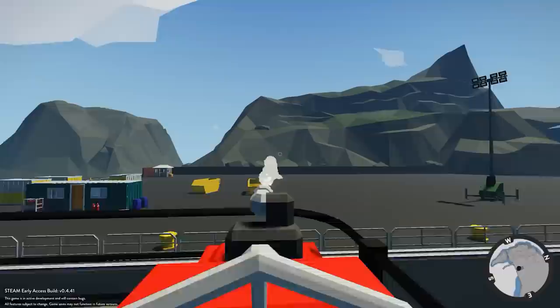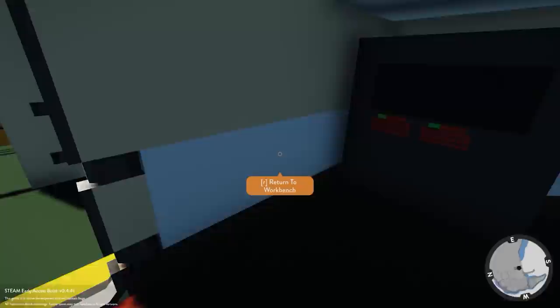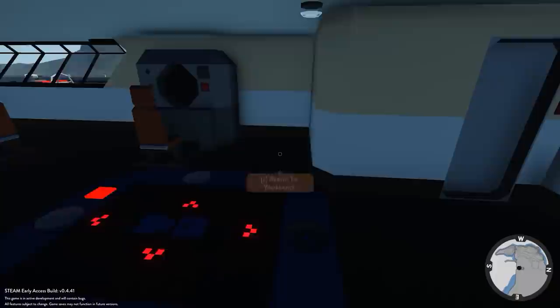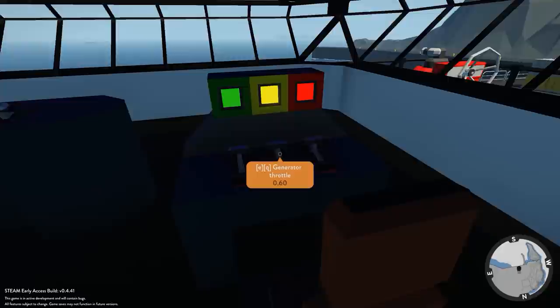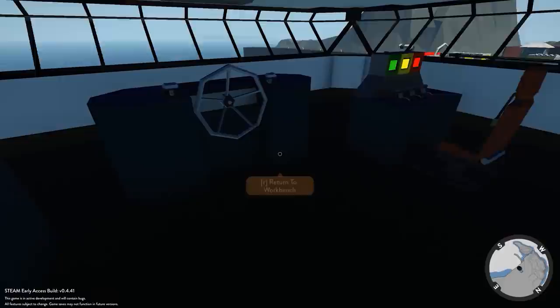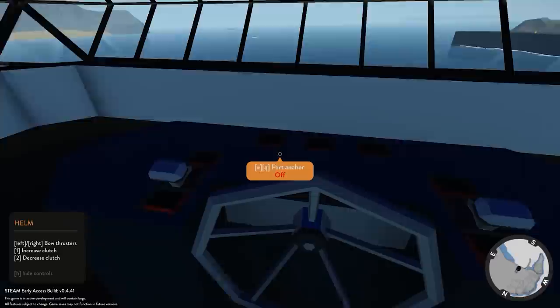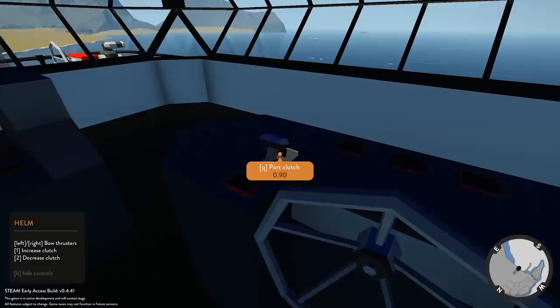Going up to A deck — the fire cannon systems are here, and there we go, pretty useful systems to have. Turning that off for now, let's close the door and go to the bridge. We have main controls, some kind of screens, lighting circuits, interior lights — I'll turn those off as they're causing lag. We have a weather station, navigation station, radars, and sonar — very cool. I guess these are the throttles. There's also a GPS system, then jumping into the helm — these are the main controls, with clutch and anchor controls.